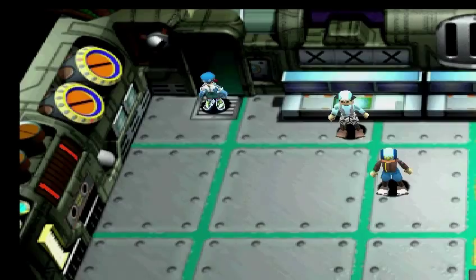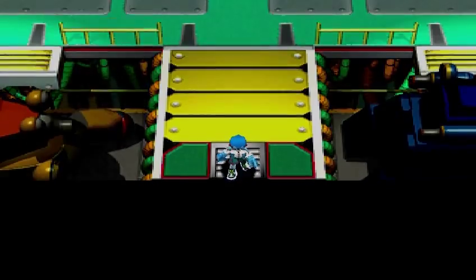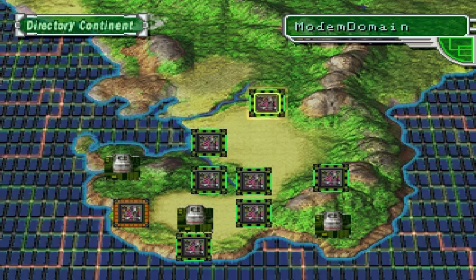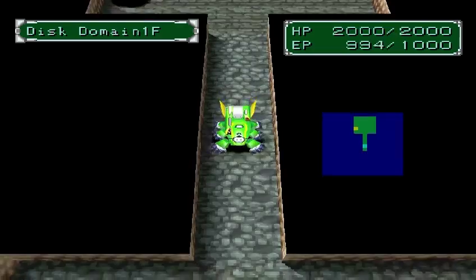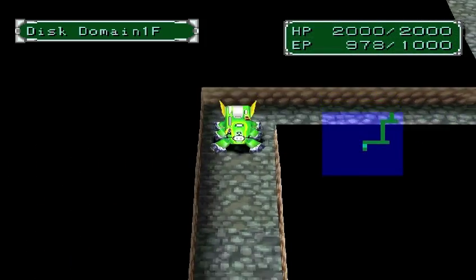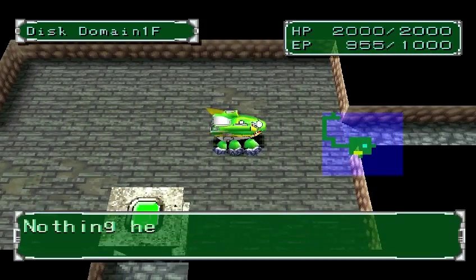I found out that fighting the weaker Digimon on a certain domain is better than going to the other domain I was going to. I always forget the names in between episodes. I was going to Modem Domain, but I found out it's just better to go to Disc and fight the weaker Digimon on the floors here instead of the stronger ones on the other domains. That's just what I seem to have figured out, and I'm sure many other people do. If you fight all the battles in the game, you'll probably level up way faster than I am.